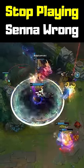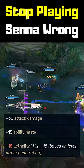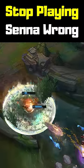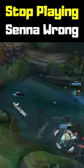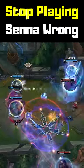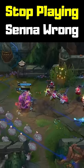A far better choice is the mythic item Ghostblade, which costs the same but has more lethality in its stat profile while also coming with a more valuable passive. As a result, Ghostblade Senna will deal straight up more damage than Eclipse Senna, in spite of the fact that Ghostblade's effects are more utility focused. The movement speed Ghostblade provides is also a crucial defensive backbone for such a squishy champion, making the item better than Eclipse in literally every way.